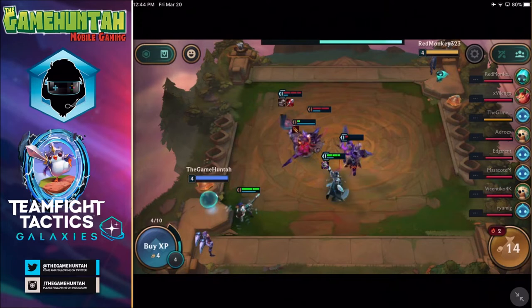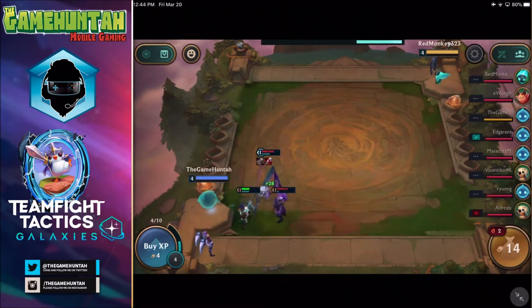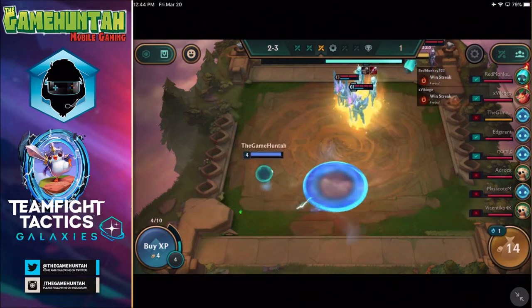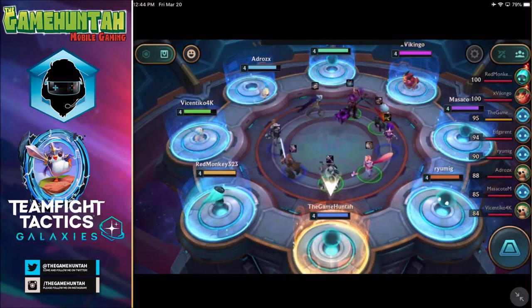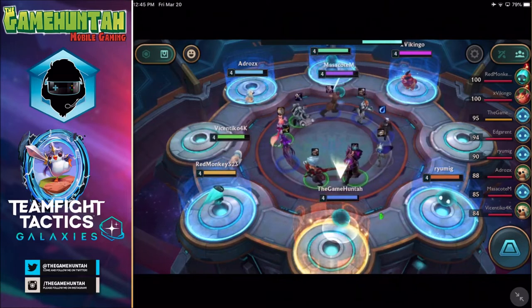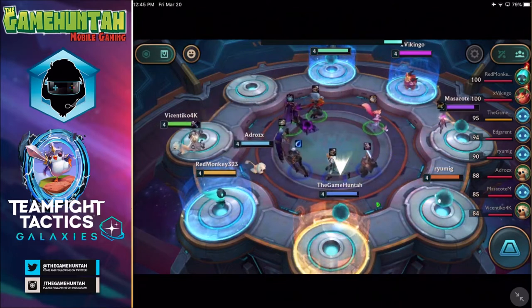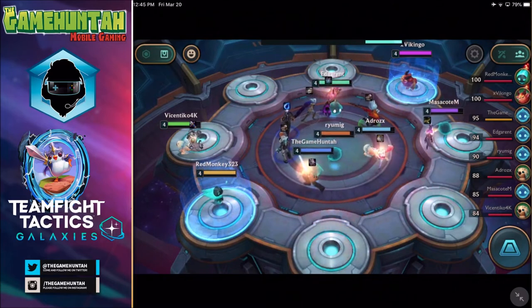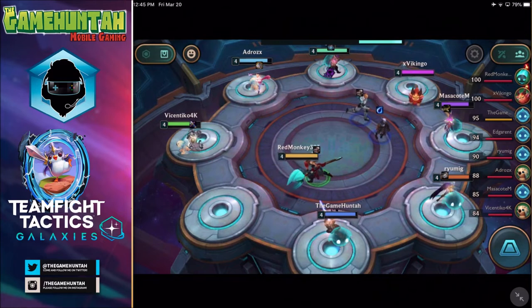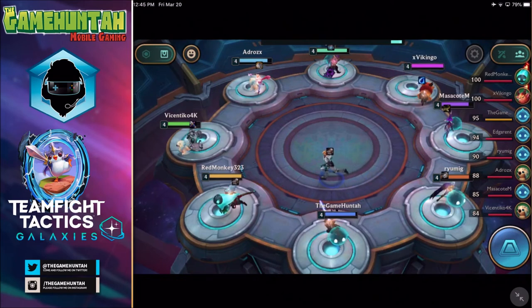So you guys can have a successful run in Teamfight Tactics Galaxies. Right now in this run, I don't think we're going to do that great — it all depends on my sniper. Come on, Twisted Fate. I think we're losing this one. Another thing I'd love to mention — you see my mini legend? On top of the mini legend there is a golden shield. That means we are saving 10 units of gold. Every 10 units of gold, one of those shields appears and gives you a bonus in money.